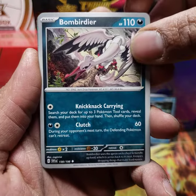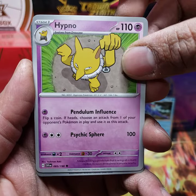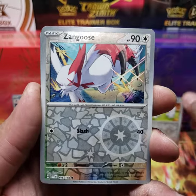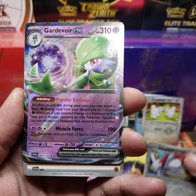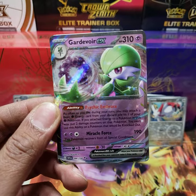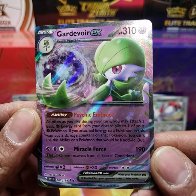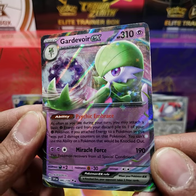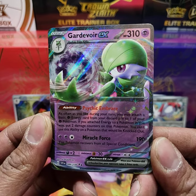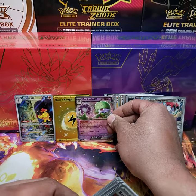We have a Bombirdier — kind of like that. A reverse holo Tendemius. We have a reverse holo Zangoose. And the last is going to be a Gardevoir EX. So we got our first EX card — the Gardevoir EX, number 86 out of 198. Look at the artwork and how it shines — you have that sparkle shine. It reminds me of base set or first edition cards with the WOTC back in the day, Wizards of the Coast. They used to have that very similar holographic patterning. I kind of like that. Gardevoir EX is probably going to be my favorite pull.